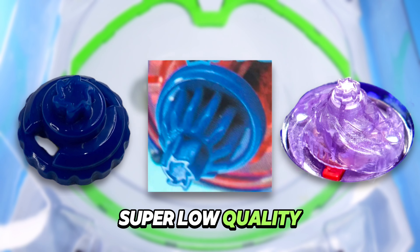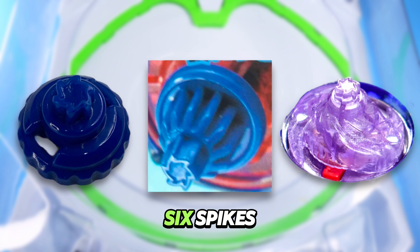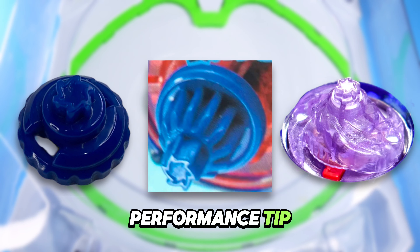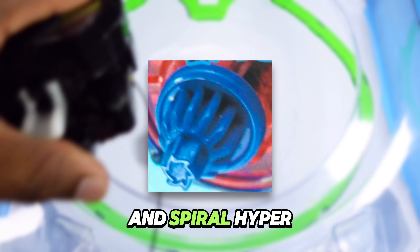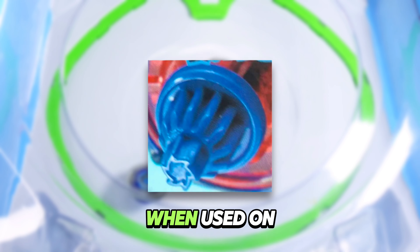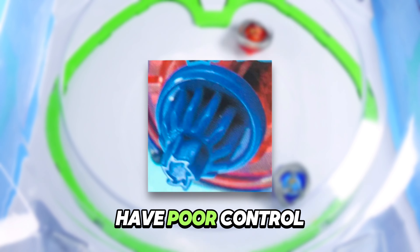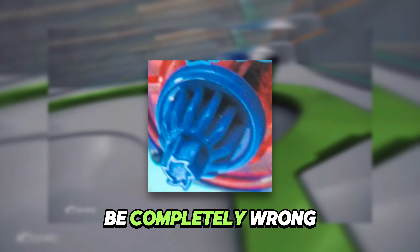The image is super low quality so I could be wrong, but Cyclone seems like it features six backs facing towards the left, just like Metal Fight's Left Flat performance tip. I imagine Cyclone will perform fairly similar to Left Flat and Spiral — high aggressive movement when used on a left spin Beyblade, but as a downside it might have poor control. Maybe don't quote me on that bladers.